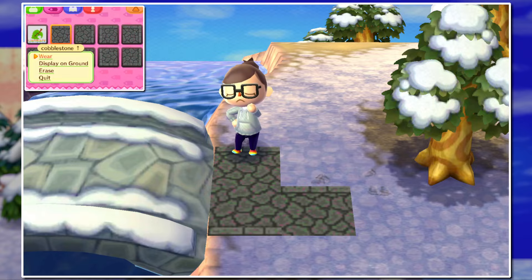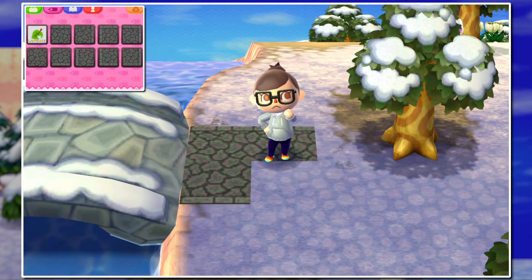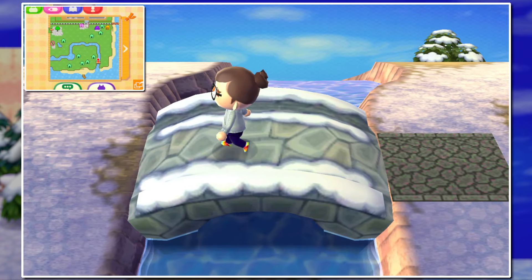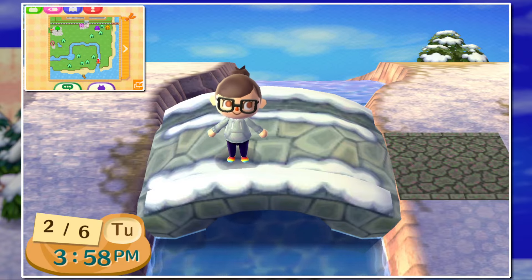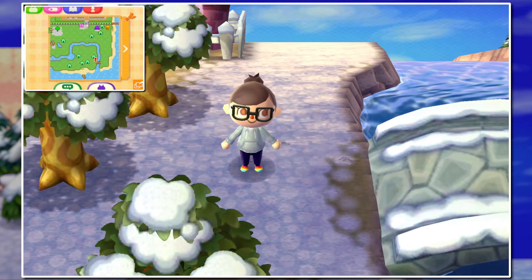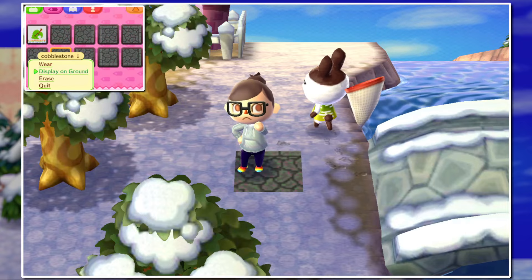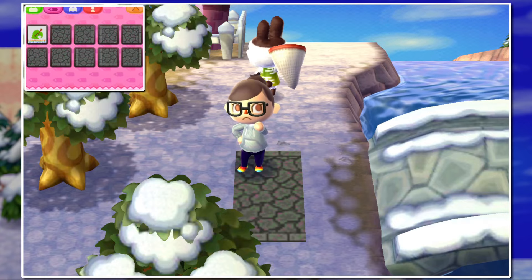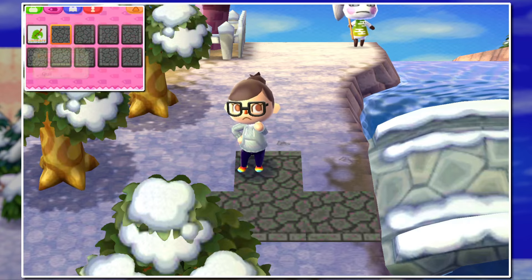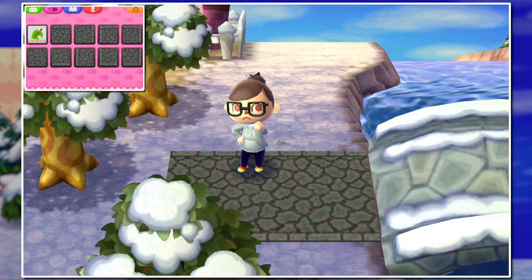There is actually an order that these get put down in. If you're curious — when you're putting down paths, as long as you have space around you, it'll put one down right below you, one down right in front of you, then in front of you to the left and to the right, and then to your left and right. That's generally how I put down paths very quickly — that's kind of my go-to.